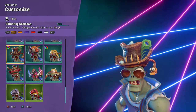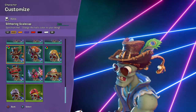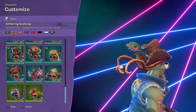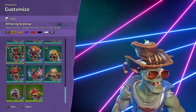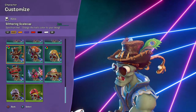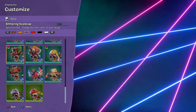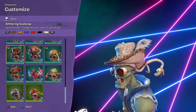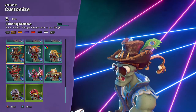Then you have the Slithering Scale Cap, which is a Rewardtron — so another freebie. This one's probably one of the best-looking hats because it comes in brown, orange, purple, red, black, and white. This just looks so clean, and Australian at the same time.